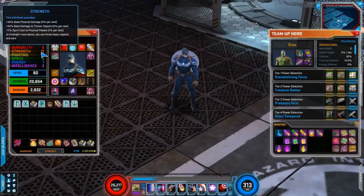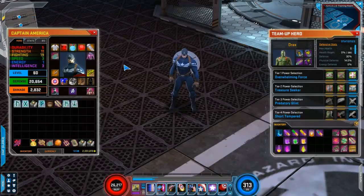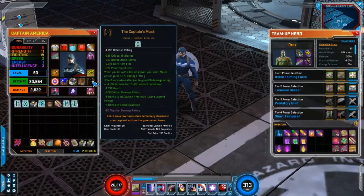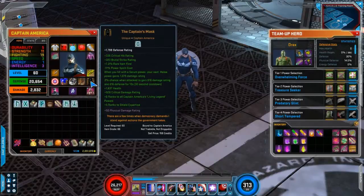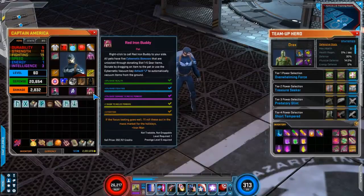In terms of gear, I'm at 11 Strength, 44% base physical damage, 11% spirit cost to physical powers, and 57 base damage from Fighting, 1,100 Brute Strike rating, 3,400 Brutal Damage rating. For regular slots 1 through 5, the uniques I use are: Snarepoint Energy Shield, Stark Industry Support Armor, Invader's Photograph, Boondockers, and the Captain's Mask. For my pet I have base health, rare item find, base damage to melee powers, plus 1 rank to melee powers, and plus 3 to Fighting.